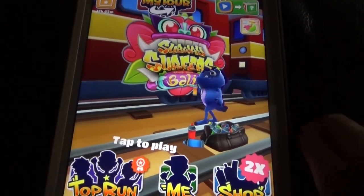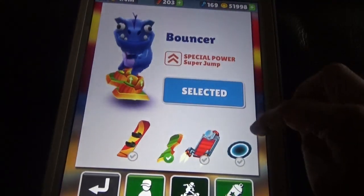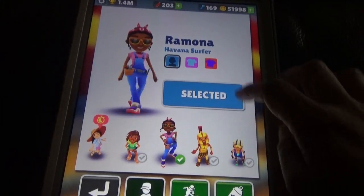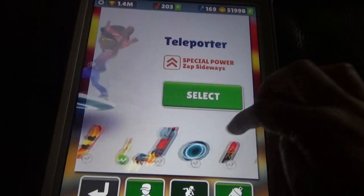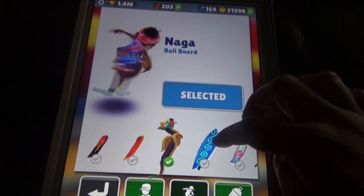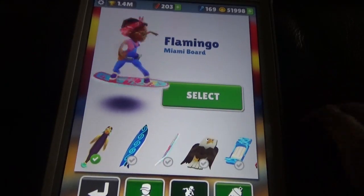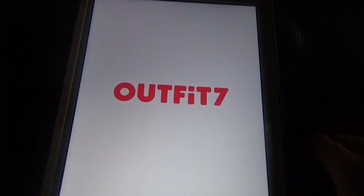In the shop you need coins to buy characters, and keys to upgrade outfits. For some hoverboards you need coins and for others you need keys. There are also some special boards. Now moving on to Tom Hero Dash — in Tom Hero Dash there are no vehicles.